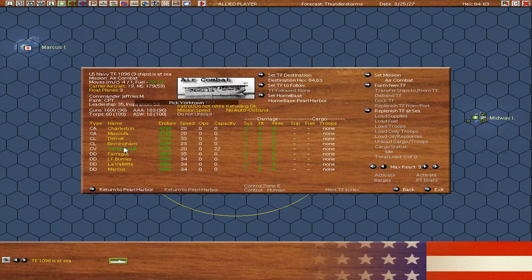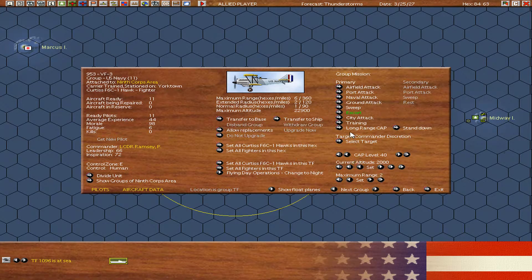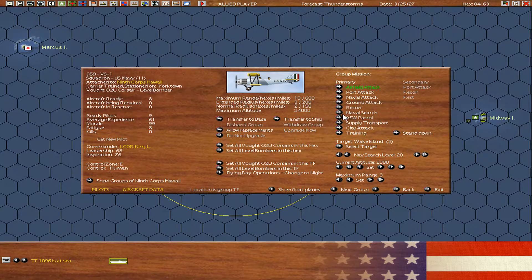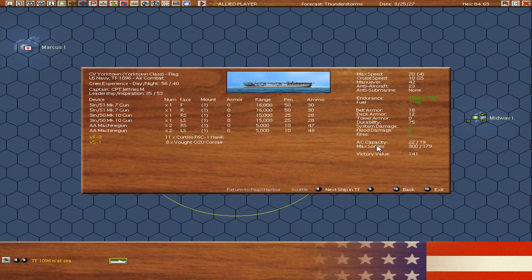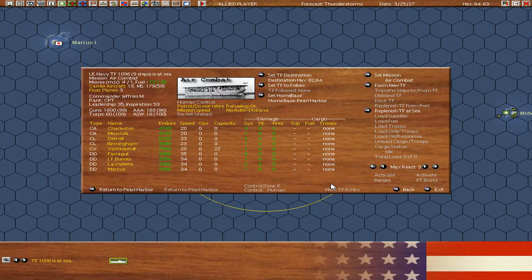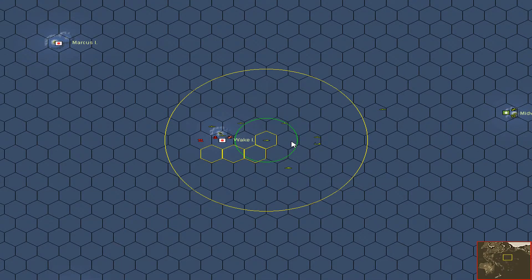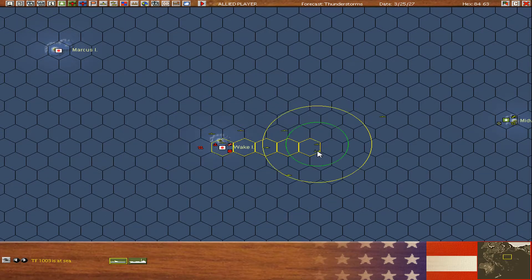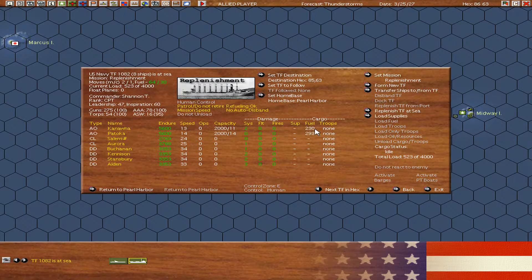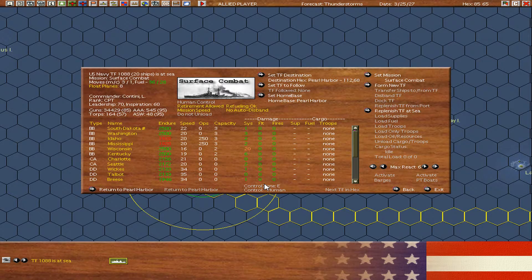How are we on supplies? The Yorktown especially — sorties are getting low. They're set to escort, let's do a naval attack. Keep the naval search at the low level. We have 20 planes right now. Let's sneak around this side — actually, let's retire one hex and we'll resupply. We're almost out of fuel on the replenishment ships, so we'll send them back to Pearl Harbor after this. The battleships are wisely already going.